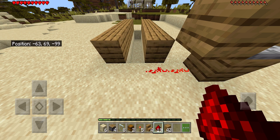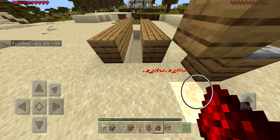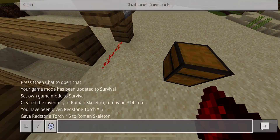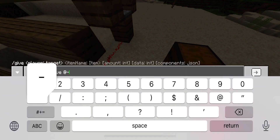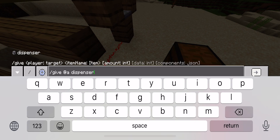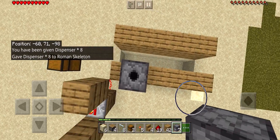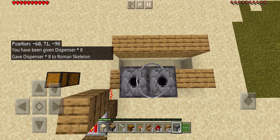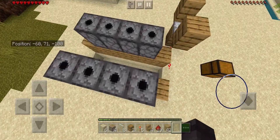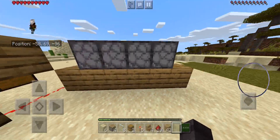The next step is to get your dispensers. In order to place these dispensers, you have to place them on the solid blocks right here, four on each side facing this way. If they are not facing this way, please make sure they are.